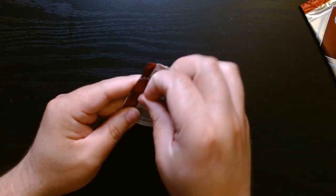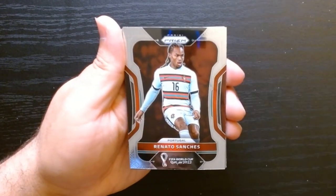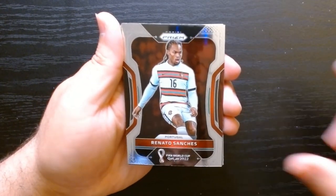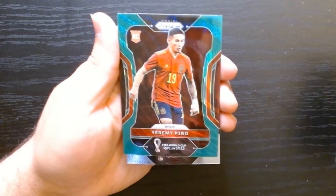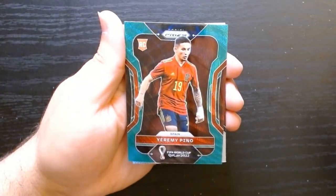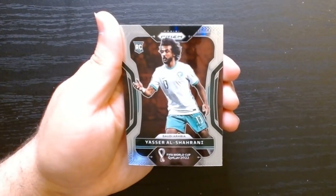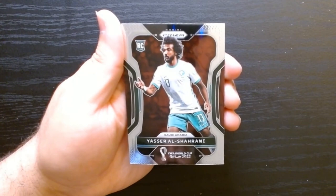Fifth pack. Lucas Martinez of Argentina — not the Argentinian I wanted, but it is the one we got. Jeremy Pino on the green wave from Spain. And Yasser Al-Sharani of Saudi Arabia.